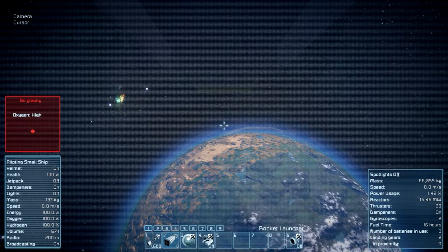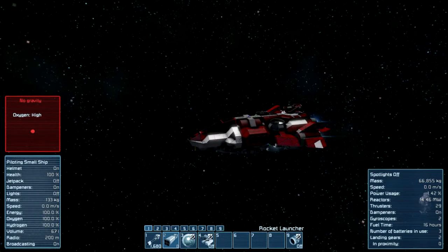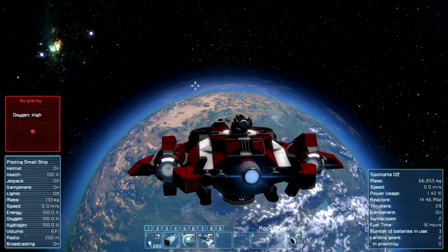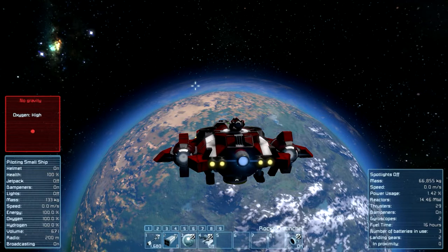On button four you can turn on the little turret on the back, but I'm gonna leave it off for now. On button nine you can turn on the hydrogen thrusters so you can fly a little bit faster and leave the planet better.